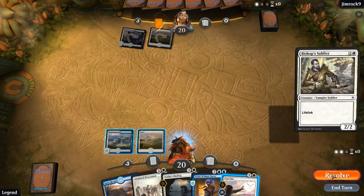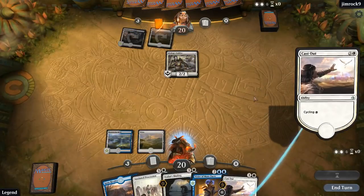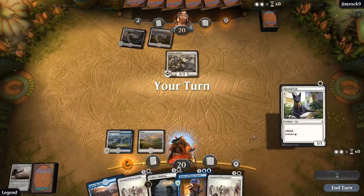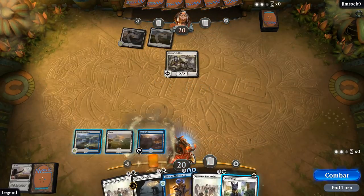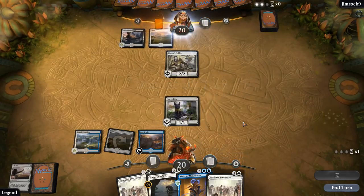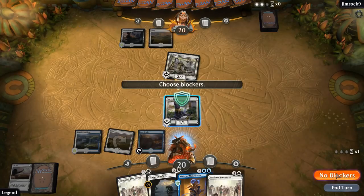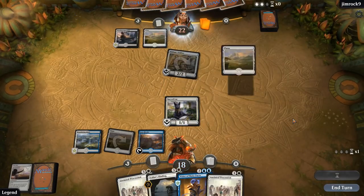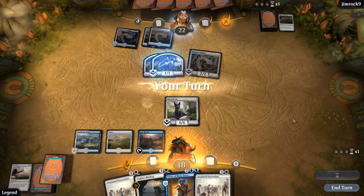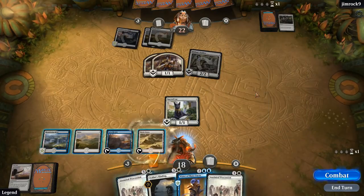We're up against Vampires. I think we're cycling this — got too many four-drops otherwise. Even more four-drops. There's a one-drop. Opponent making lots of tokens. I think we just Procession it up.